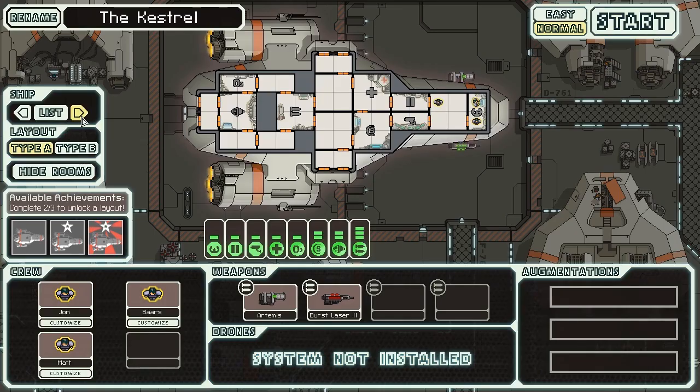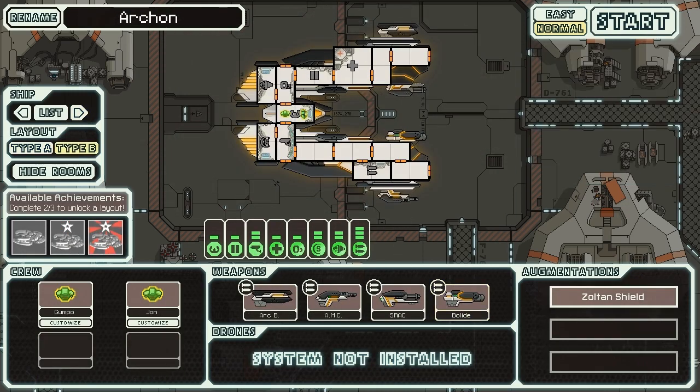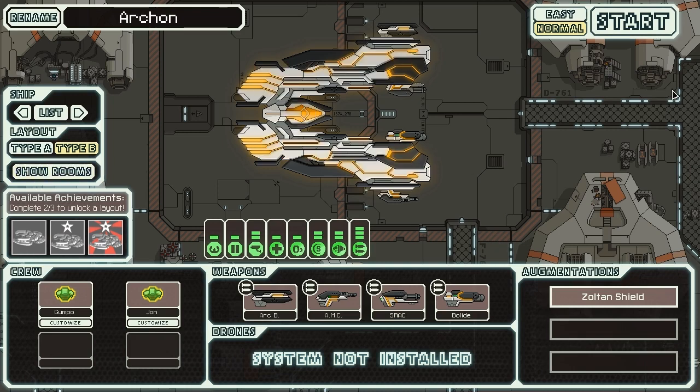Let's hop into our new game menu and take a look at our ship in question. For the Zoltan Type B, we have the Incursor Archon. Here we have it without the rooms — it is a gorgeous ship. I absolutely love it. It looks fantastic; I like the clean palette with black, white, and yellow, and some grays. I like the clean crisp lines and the look of the weapons. It's a fantastic-looking ship mod, but the idea doesn't stop there.